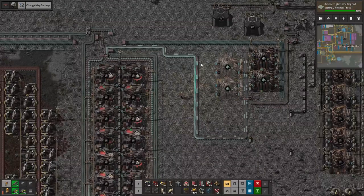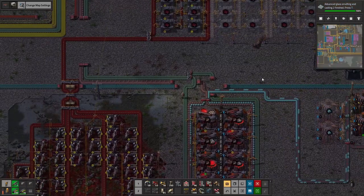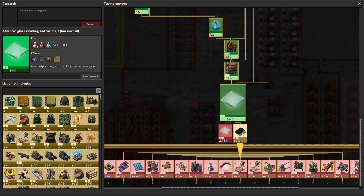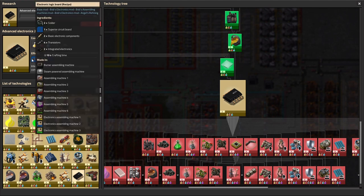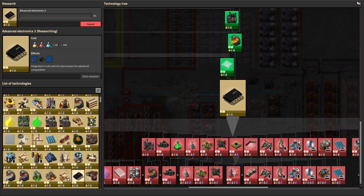We're definitely gonna need more zinc — it's not because of the ore yet, but that will probably change. Integrated electronics, let's do it! These are the superior circuit boards — just superior circuit boards.